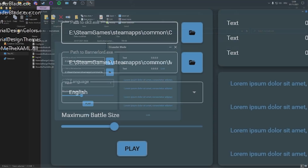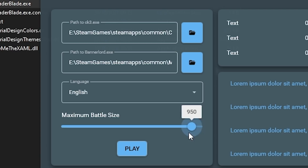When you launch Crusader Blade, you'll have to do three vital things: you have to point out the location of CK3's executable, the location of Bannerlord's executable, and how many troops you want to have in any given battle.